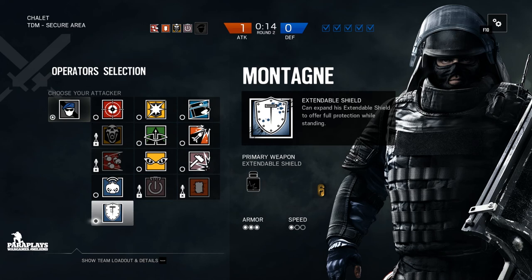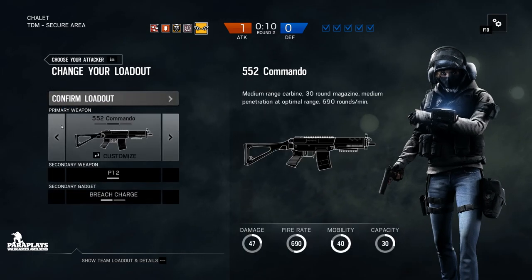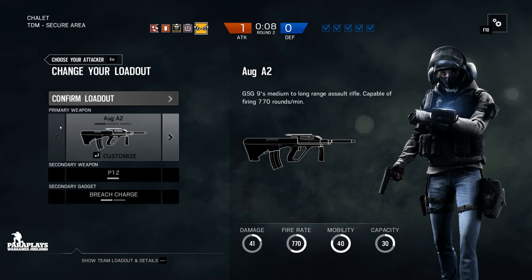Okay, let's do this. I want to win for once and I'm going to choose a different character. I think I'm going to choose IQ. Now if you don't know who IQ is, she has a little gadget on her wrist.